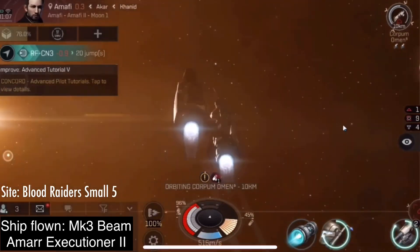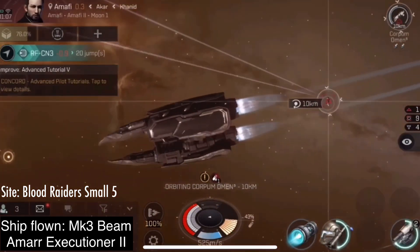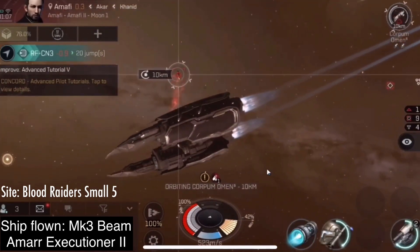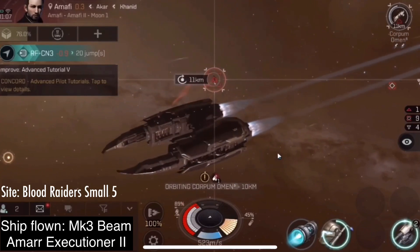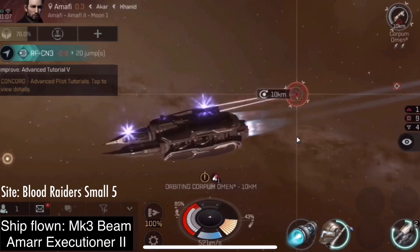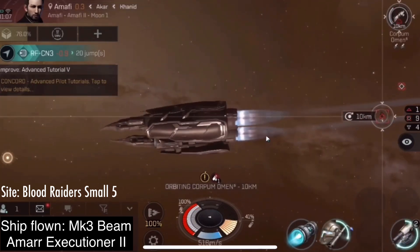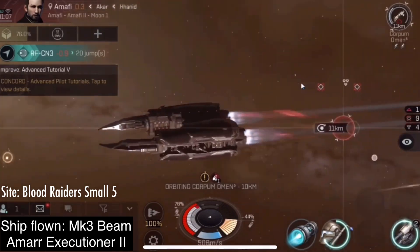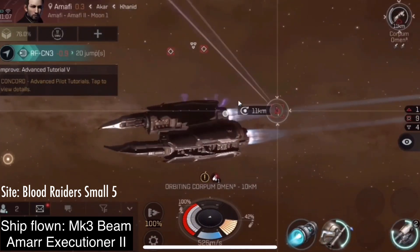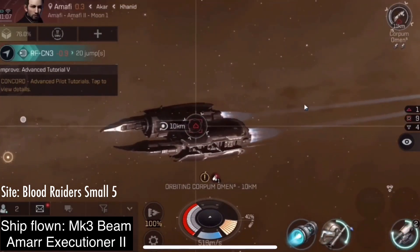My entire time using this ship and the Executioner before it, when I went to low sec with it, I have only had one player warp into my site, and I just hit my autopilot button and ran away as soon as they did. The time that I did lose this ship, it was because I was pushing those boundaries, trying to get the content for you. I did a Sanchez Medium 5, which I had never run against Sanchez before, and I died horribly on like the third wave. Go ahead, laugh it up.